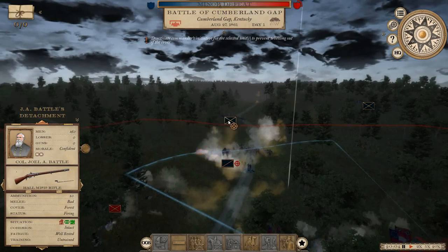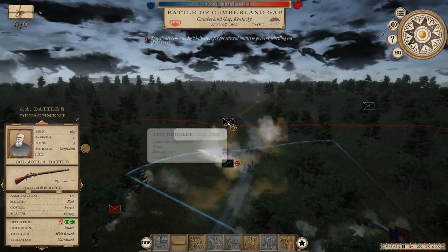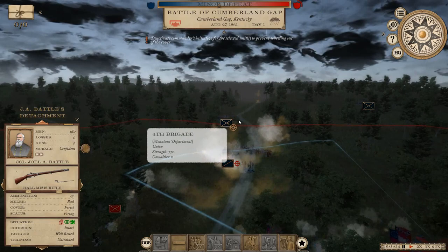We are inflicting some decent casualties here, there's more troops arriving now. Who's this coming? The 4th Brigade, 550 men from the Mountain Department.